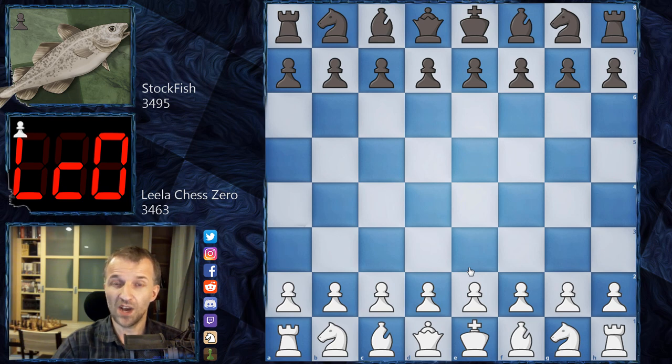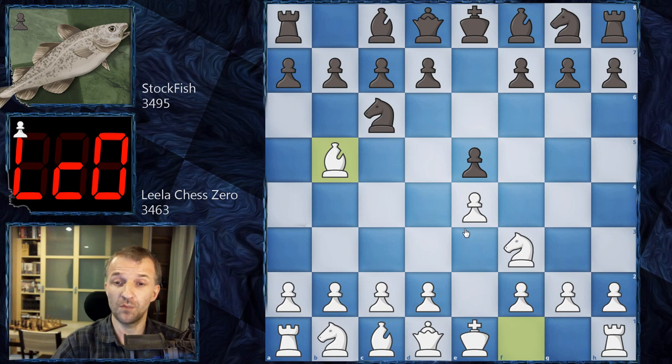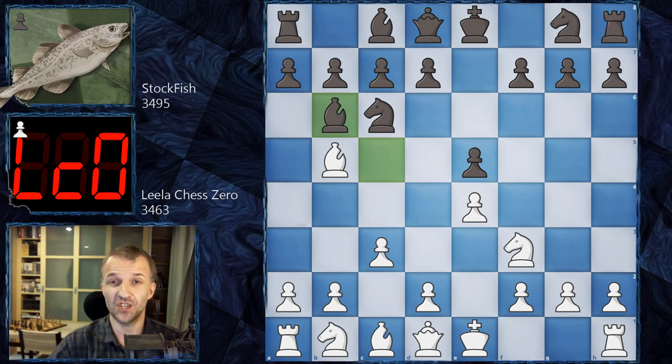LilaChessZero starts as white. After some pre-moves, we had e4, e5, knight f3, knight c6, and the Ruy Lopez on the board. After bishop c5, a quite aggressive variation, we have c3 and bishop b6. This is called the Cherusek variation in the classical variation of the Ruy Lopez, played many times by humans.